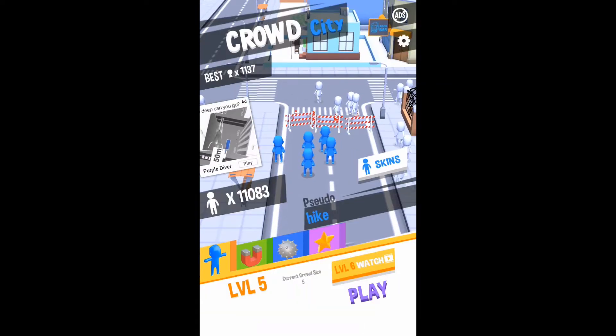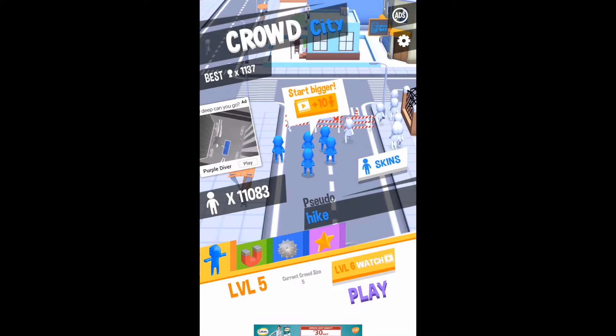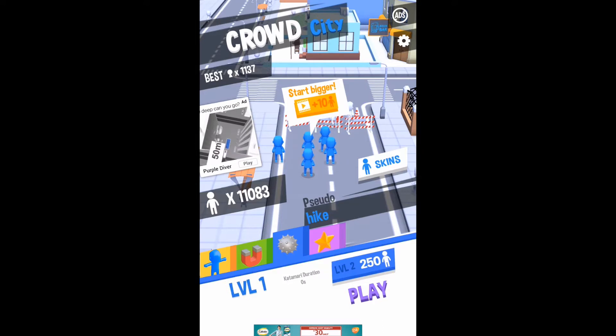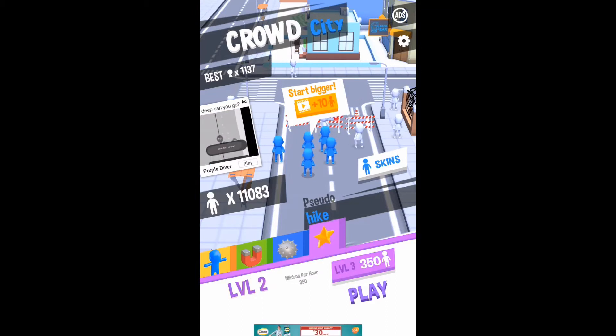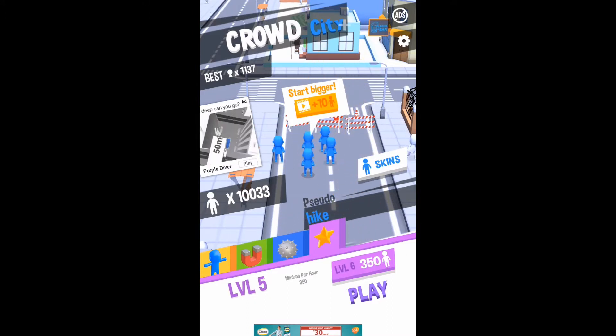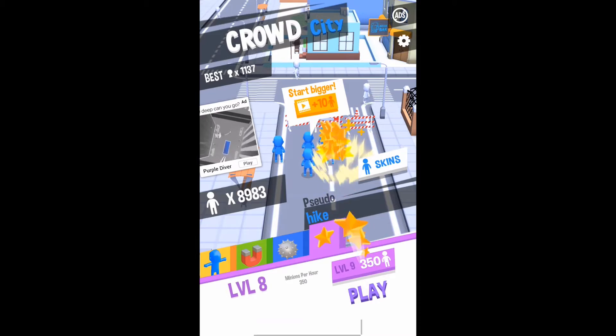Now let's move on to the boosts, like the crowd size, magnetic force, and leaderboard ranking. You also have a duration boost that will roll you into a ball to catch people. You will also have minions per hour, which means you get the amount of minions shown on screen. When you upgrade, you will get more minions every hour. I am at level 5 minions per hour, so I will upgrade until level 9.